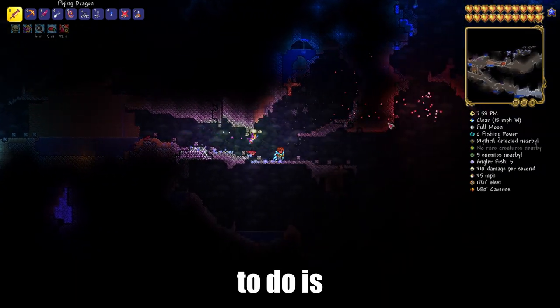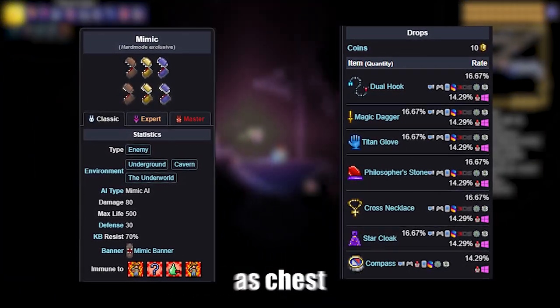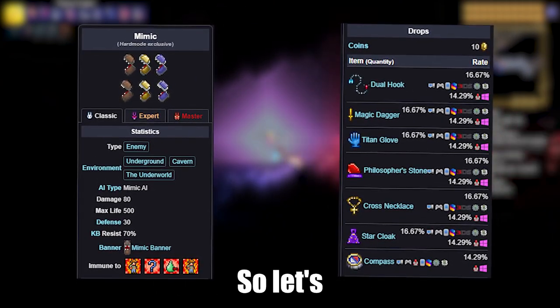Then all we need to do is look for Mimics. Mimics are rare enemies disguised as chests. They can be found at any level on the ground. So let's find one.